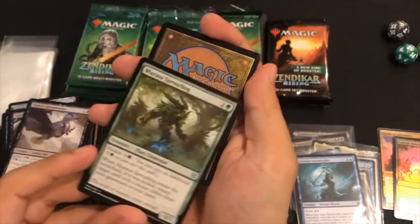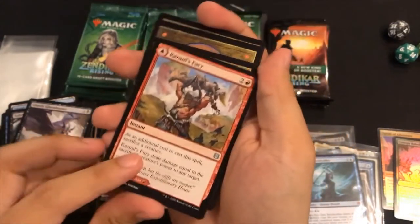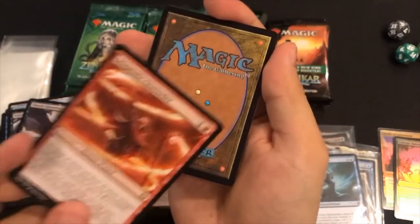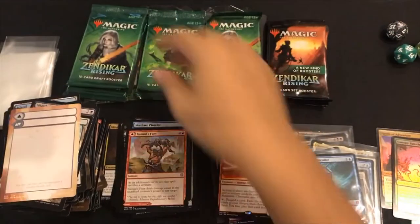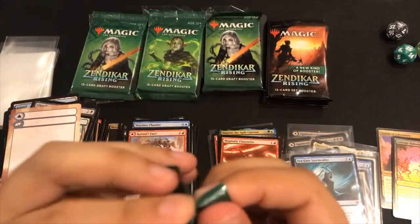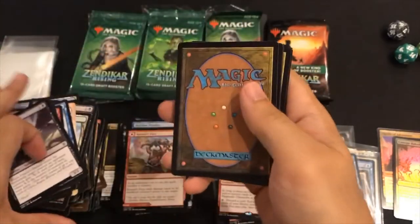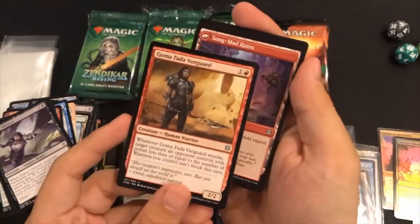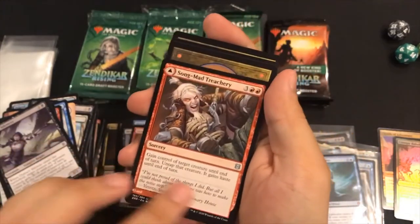Common, here comes our uncommon: Morasa Sproutling, Skyclave Plunder. Okay, here's a rare - Magmatic Channeler, cool art. Commons, on commons: Blood Chief's Thirst, Goma Farah Vanguard. Song-Mad Treachery and Ruins - rare or mythic: Soul Shatter! Each opponent sacrifices a creature or planeswalker with the highest converted mana cost among creatures and planeswalkers they control. Wow - that's one way to destroy some planeswalkers, and those things can get pretty pesky.